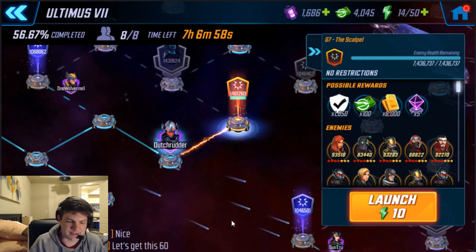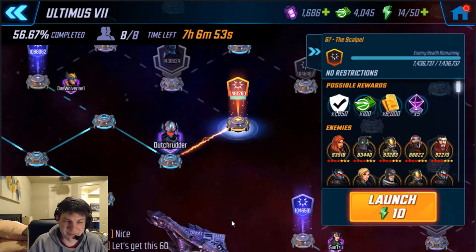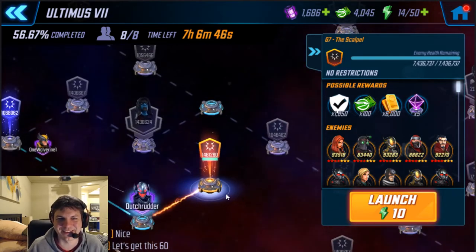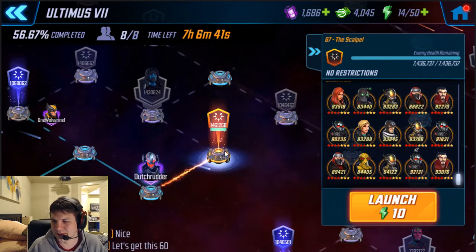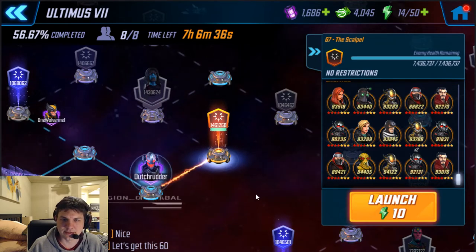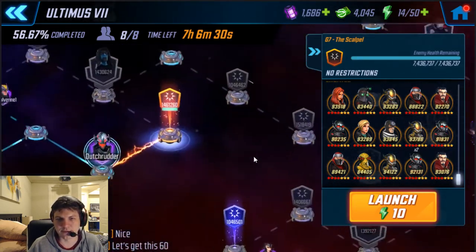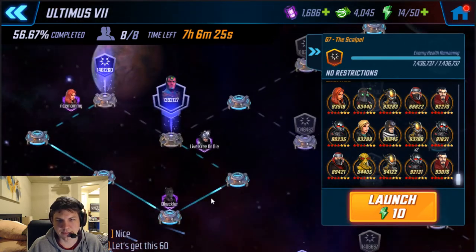I hate that node so much. If you've got a better idea for beating this node or a better team, let me know — I'd be happy to try something else because I hate that node. If there's an easier way to do it I'm all ears. I'll use my Phoenix team to bomb this node, and that's where I need to get every time. We're going for 60% — this third row here. You don't have to clear the boss, but getting these two nodes prior to the boss on every row is where you need to be for 60%, and we're almost there.